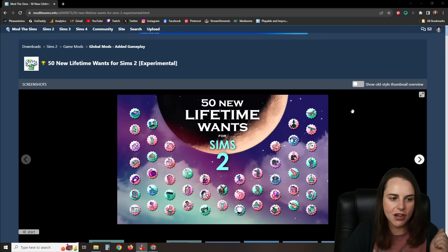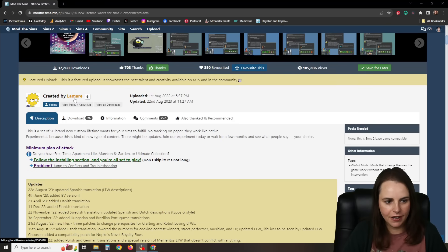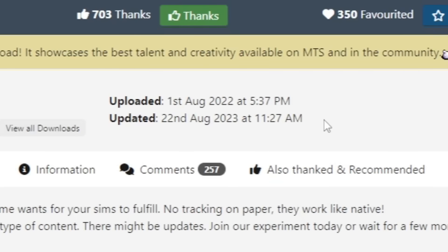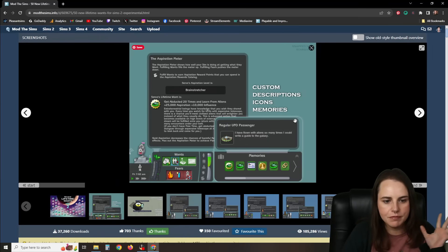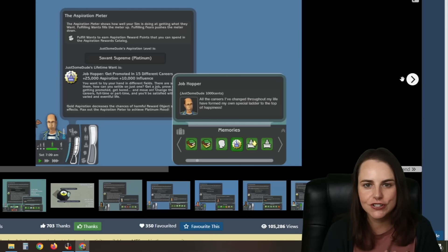Here we are on Mod The Sims and here is the mod '50 New Lifetime Wants for Sims 2 Experimental,' created by Lemaire. This was uploaded on August 1st, 2022 and updated August 22nd, 2023. This mod has custom descriptions, icons, memories — everything that you would normally get with a lifetime want in The Sims 2. It looks really amazing.